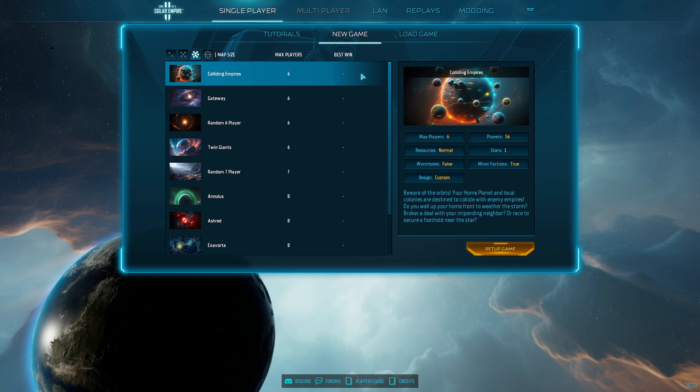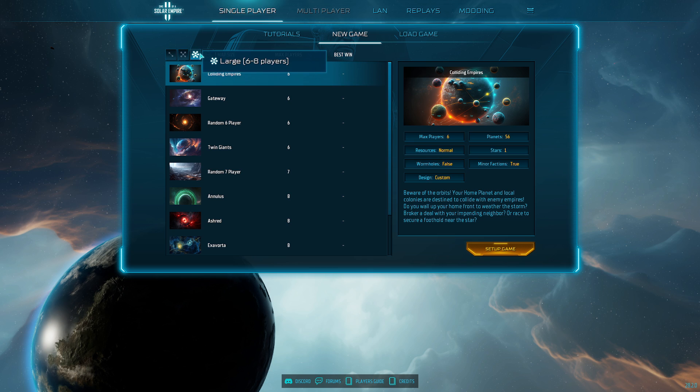Now let's get started. We are going to do a new game. For the video purposes we are going to focus on single player — I tend to prefer single player anyway for these types of games. Once you click new game there are several options you're going to have to make. The first is map size: small, medium, large, and huge. For the purposes of this video we're going to pick large.